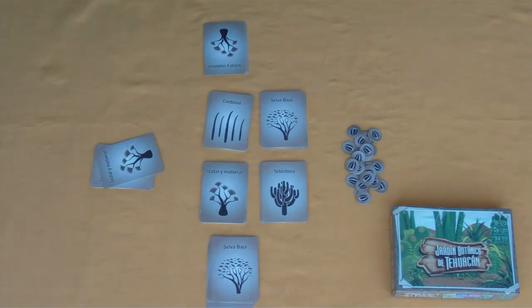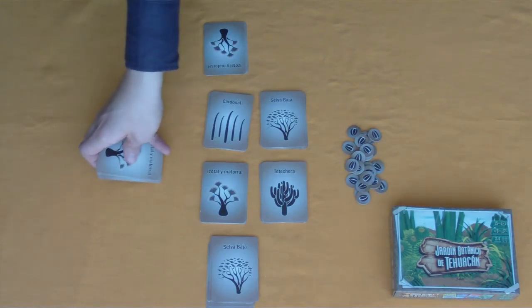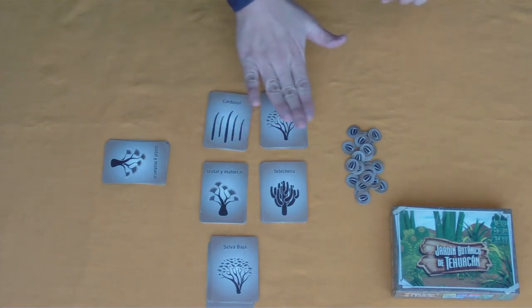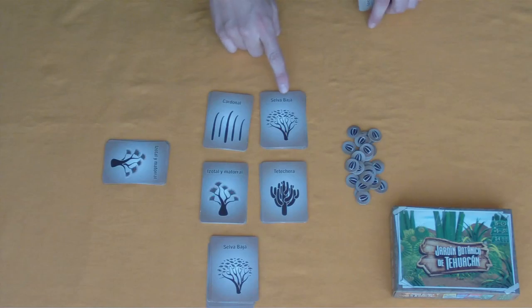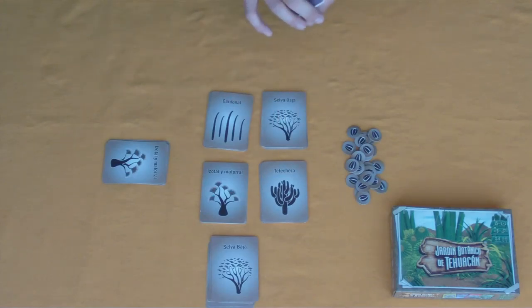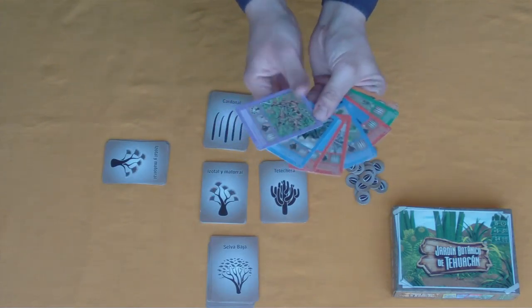Let's start with the instructions of the Botanical Garden of Tehuacán. In this game, we are supposed to create a garden with greater diversity and a greater number of species, of complete families and species. At the beginning of the game, each player takes two cards from each one of the geographic areas: Selva Baja, Cardonal, Isotal y Matorral, and Tetechera, and adds them to their hand.